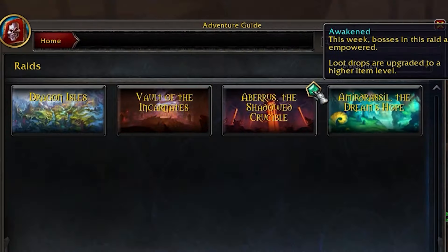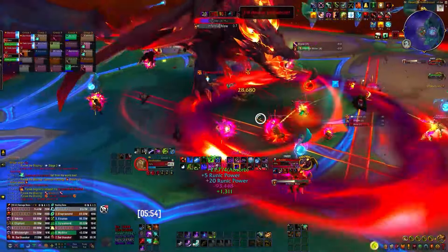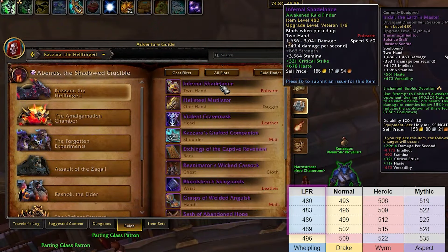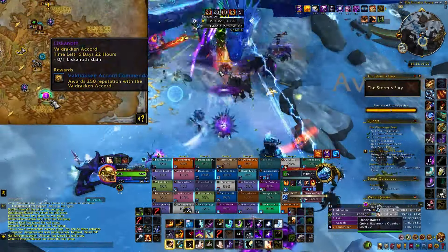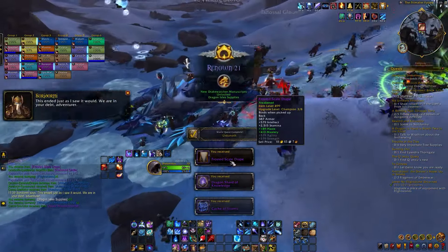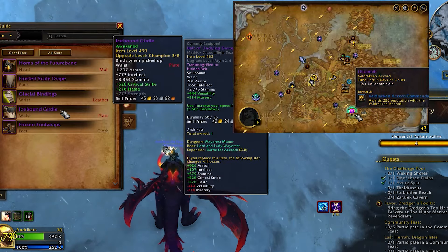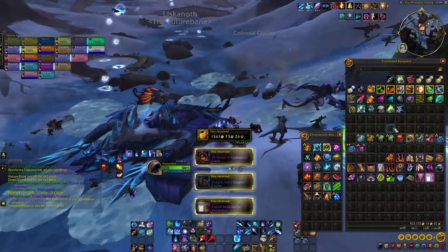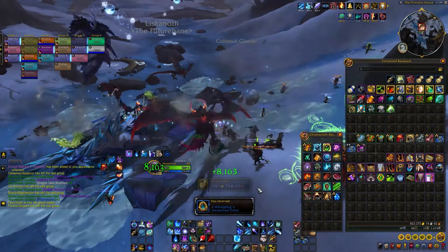In Season 4, we are revisiting all the Dragonflight raids in the form of Awakened, which will raise the difficulty level but also enhance the rewards. Each Awakened raid will also bring an Empowered War boss that might drop 499 champion gear. There is only one Awakened boss at the moment per week and it should be marked on your map. It also drops a Cache of Storms, which gives veteran gear, making the War boss a really good and alt-friendly way to get a bit of gear.